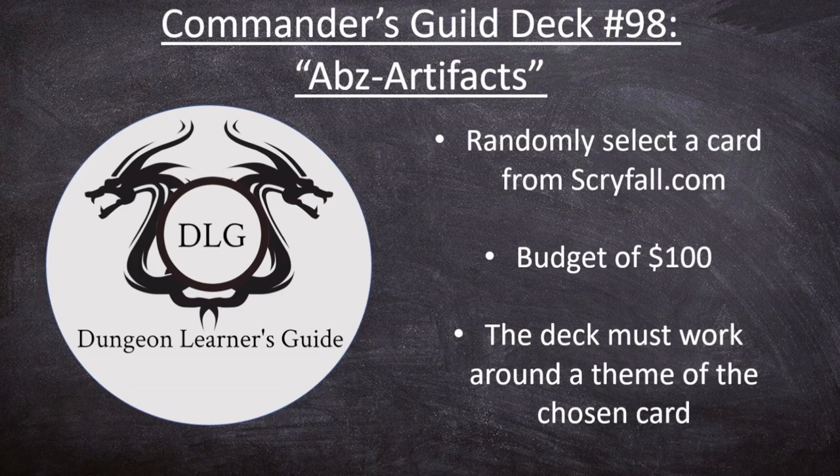Hello everyone and welcome back to the Dungeon Learner's Guide. This week we've got another Commander's Guild deck tech. This is our 98th deck, titled Ab's Artifacts. What we're doing is randomly selecting a card from scryfall.com, working with a budget of $100 or less, and building a commander deck for Magic the Gathering around a theme of the chosen card.